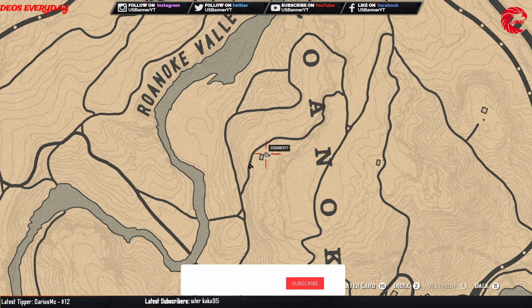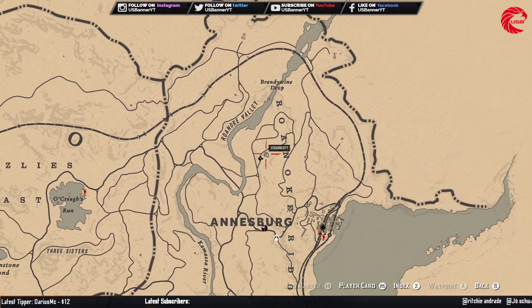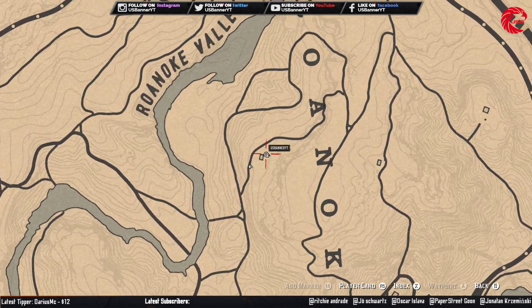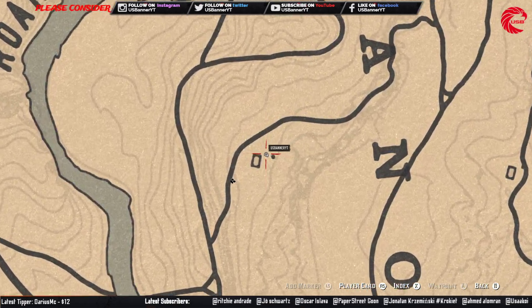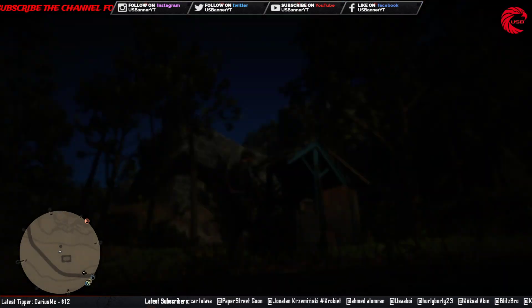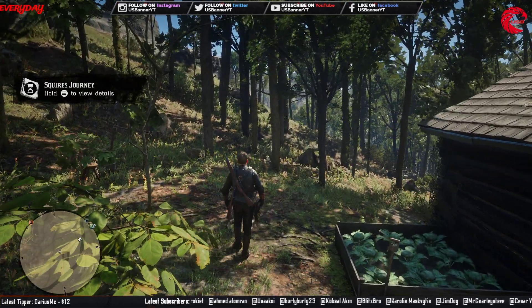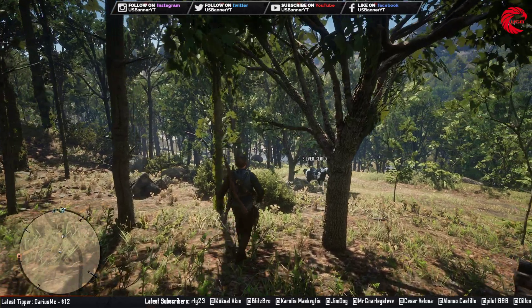This is the location — first travel to Annesburg and then come over to this location and collect this King of Swords Tarot card to complete the weekly collection. You have to come over here before 12 a.m. global time, because after 12 a.m. it's going to reset to a new location. You can collect all three cards every day and sell them to Madam Nazar for $65 and 1000 XP every day.